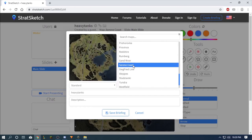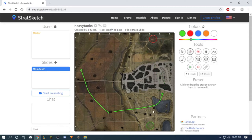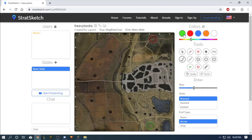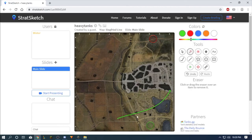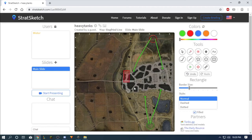Secret Line is also simple. As you can see, these positions work similarly to the previous map. This, this, this, and this place are the heavy tank fighting zones for this map.